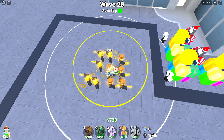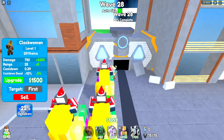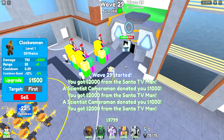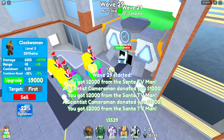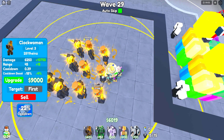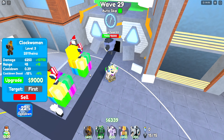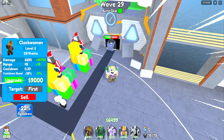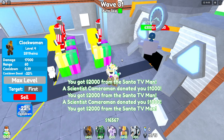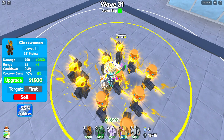We have at least half of the Clock Woman army here almost upgraded — this is very good. The concern is: are we going to kill the Titan boss, the Magnet boss, with these Clock Women? They have a fast fire rate, but the question is can we kill the boss fast enough for the win? Wave 31 has started and now we have to deal with the glitch toilets, but we're just spawn killing them before they can leave.